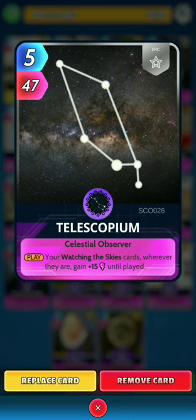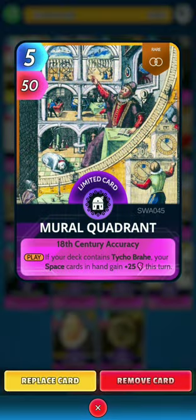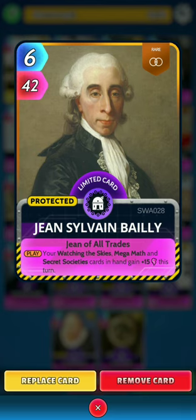Next, Telescopium: on the play, your watching disguise cards wherever they are gain 15 power until played. Next, Al-Zarqali: on the draw, if your deck contains Astro Globe, your watching disguise cards in hand gain 10 power this turn. Next, Mural Quadrant: on the play, if your deck contains Taiko Bahari, your space cards in hand gain 25 power this turn. Next, Gene Sylvean Bailey: on the play, your watching disguise, mega math, and secret societies cards in hand gain 15 power this turn.